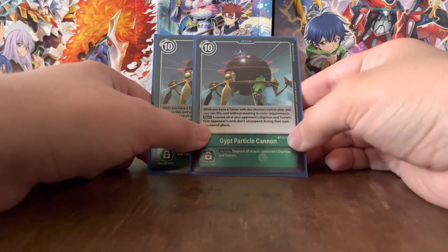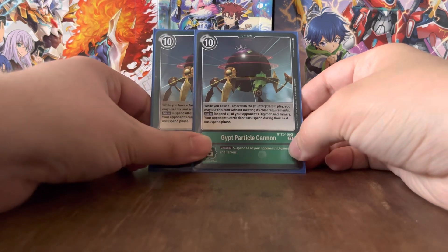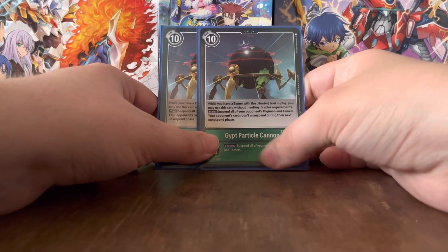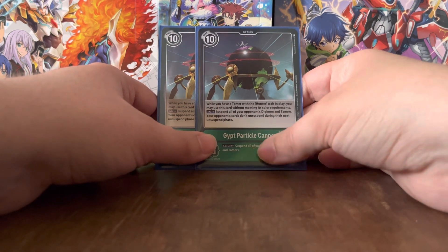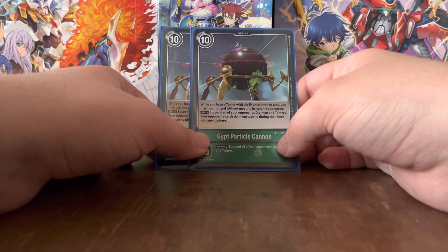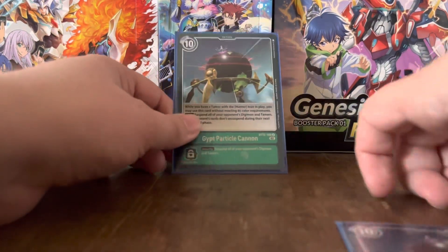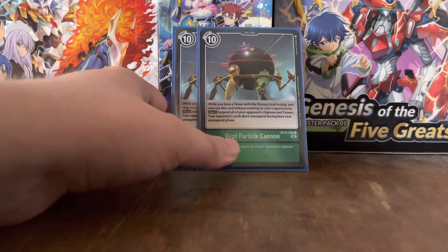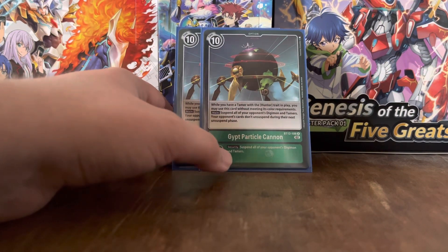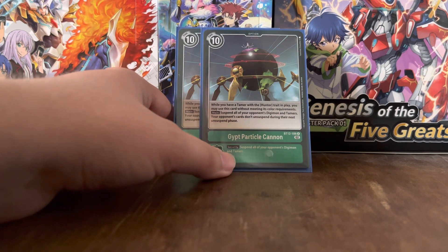The final card of the deck is Jai Particle Cannon. If you have a Tamer with Hunter in its traits in play, you may use this card without meeting the color requirements. Main: suspend all of your opponent's Digimon and Tamers, and your opponent's cards don't unsuspend during their next unsuspend phase. Security: suspend all of your opponent's Digimon and Tamers. A pretty crazy card that might see some play outside of this deck. Its cost of 10 is pretty steep, but that is a pretty good effect.